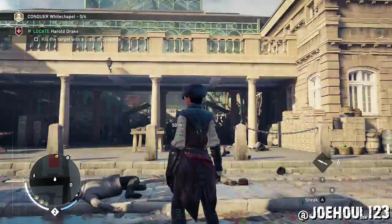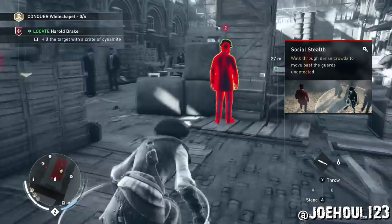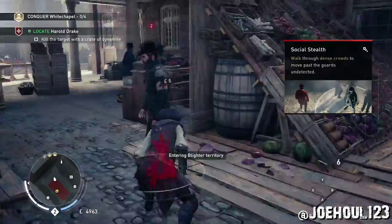You'll see I go in here, take out a few guards. What I did right beside him is I activate the dynamite crate by holding down B. It'll light a fuse — you've probably got about five seconds before it goes off — and then I whistled so he'd come over to it and then left the area.